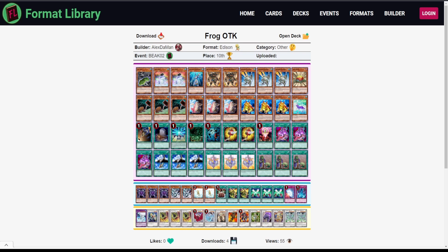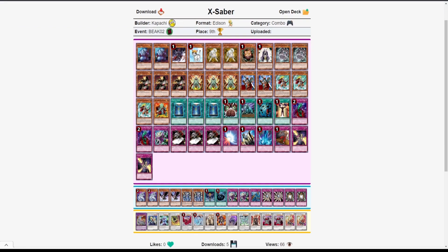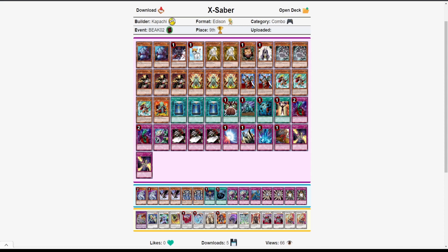In ninth place, really excited to see an X-Saber player in the top 9. X-Sabers look pretty solid. Embers Blade is just one of the best recruiters in the format — gets a lot of interesting effects. Rescue Cat is really strong, and two copies of Giant Rat to search it — I like Giant Rat in all my X-Saber builds. Two Hamsters, two Ryko — Hamsters can set up Faultroll plays by grabbing Airbellum, making some really nasty plays of four monsters out of nowhere.